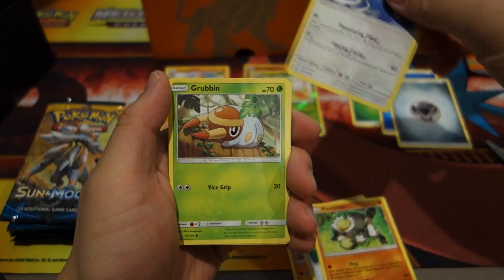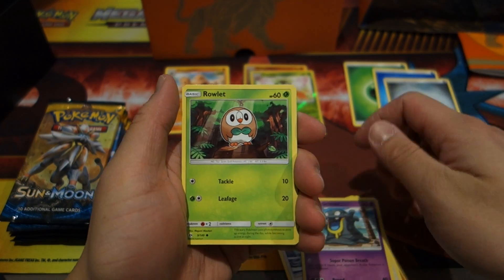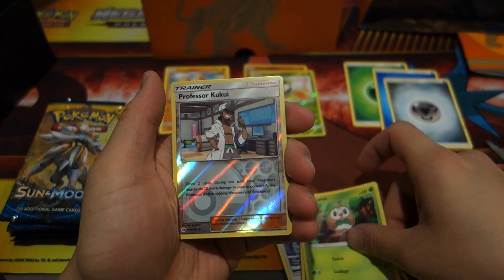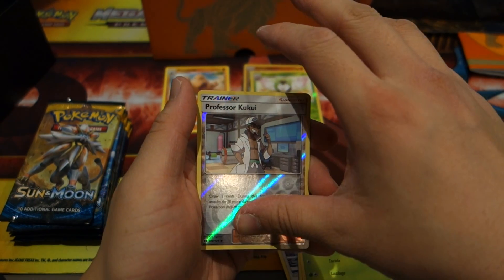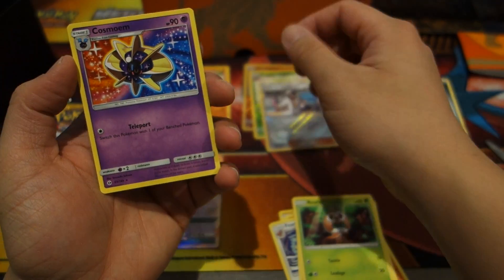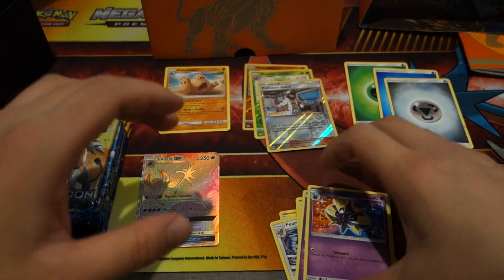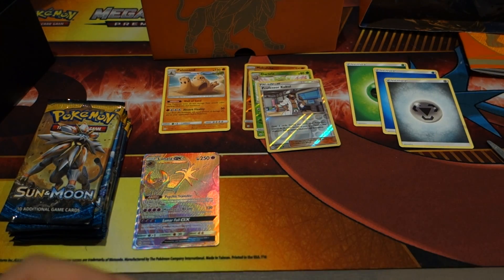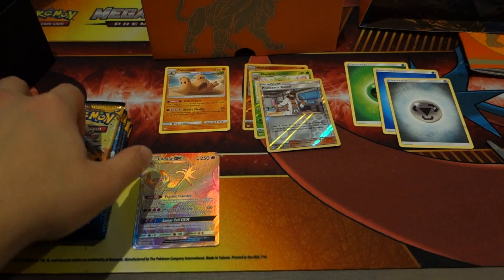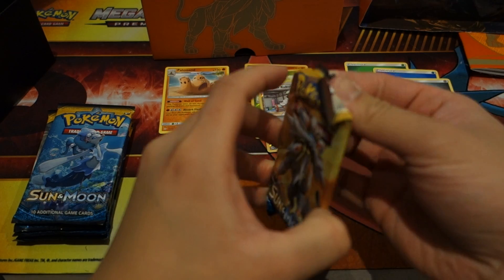Finishing pack three with a Cosmog — which I think is really critical when it comes to using Lunala and Solgaleo, so that may be a big part of some decks out there. Next pack, we've got a Solgaleo covered one.